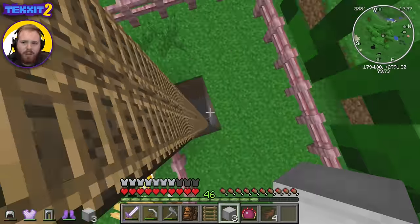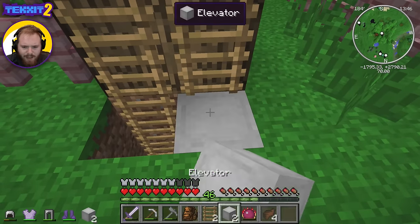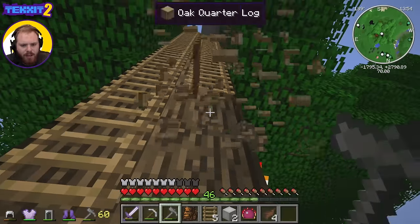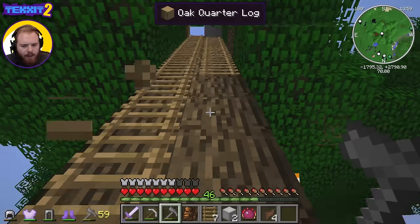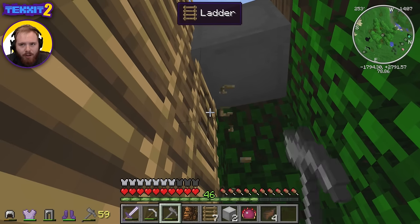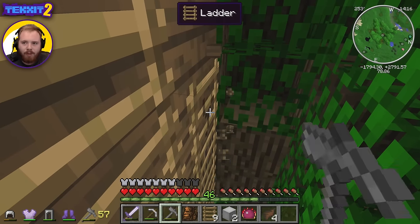We can color the elevators if we had some dye, but we don't. Now these have a very limited range — I think we can only go like 20 blocks with them. We'll place one here and then go down to the ground and place another one, and hope that's high enough. Also I don't think there can be anything in the way, so these ladders might be an issue — we might have to break all of them. I don't think you can elevate through solid objects. Last time I played using elevators they did not require power — not sure if that's changed.